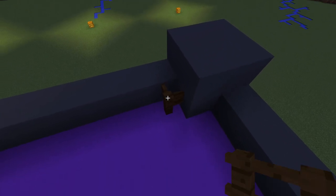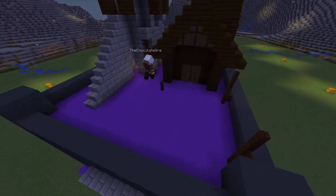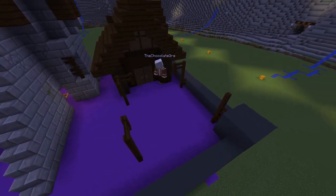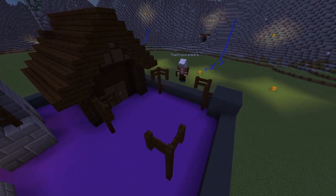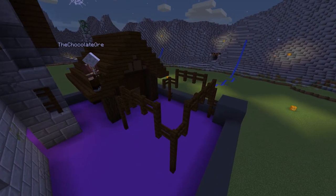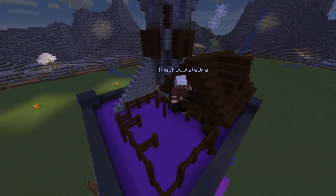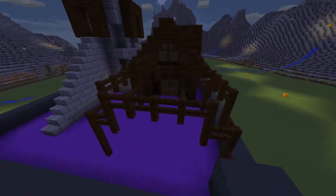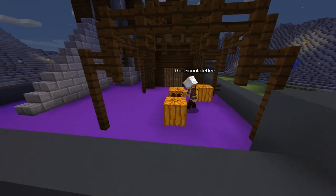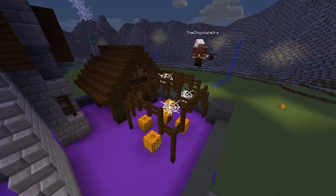Now I use fences to create a pumpkin garden. The gap here is 4 blocks and here 5. After that, extend them like that. Now let's connect them. Fill in the middle too. Of course, the pumpkins. I add a few cobwebs to make it more spooky.